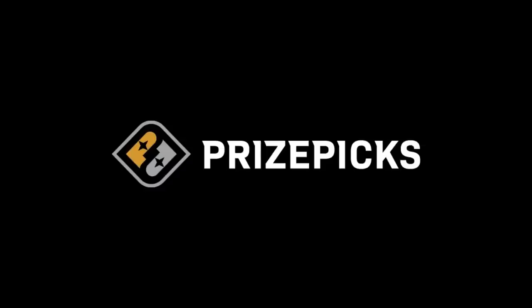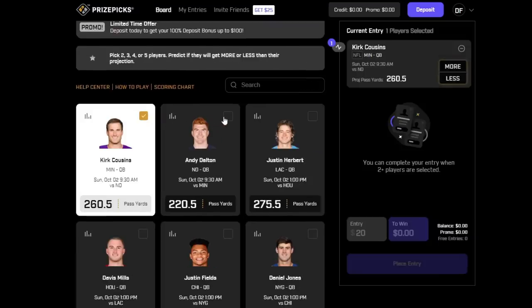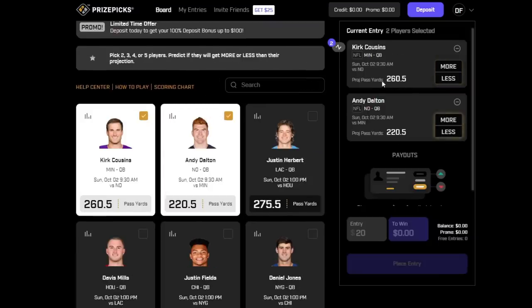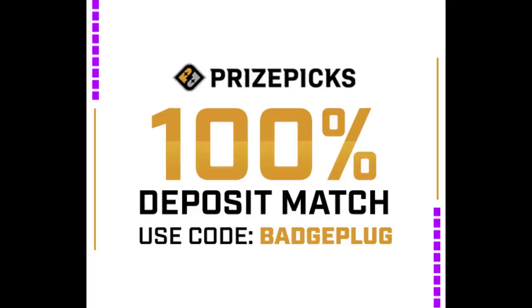Now a word from our sponsors. PrizePix is simple and easy — as long as you have sports knowledge, you're going to be able to make lots of cash by just downloading PrizePix. You can do NFL, passing yards, rushing yards, interceptions — you can bet on people having a good game or a bad game. Let's say we pick Kirk Cousins and Andy Dalton. It says 260 yards is what he's projected for — we're going to say he's going to pass for more. Andy Dalton, 220 — he's going to pass for more. As long as they both hit, you win 60 bucks off a $20 entry. If you use my link in the description to sign up, you will get a 100% deposit match of up to $100. Thank you, PrizePix.